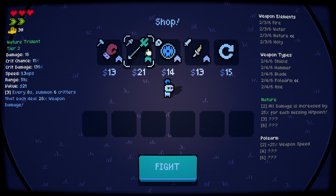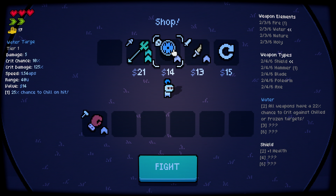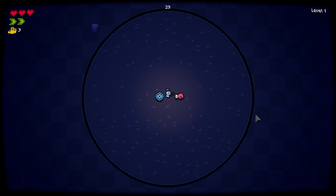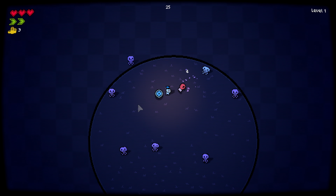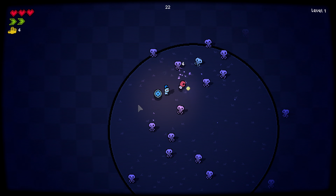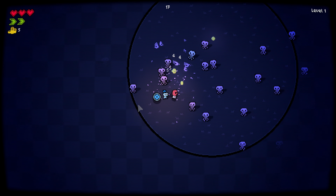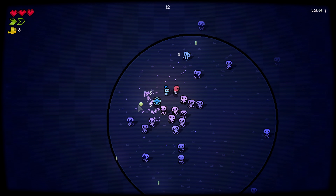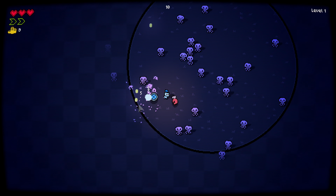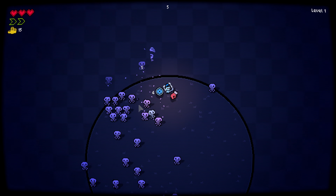We already went the nature build, so we're gonna go for fire. I'm gonna grab whatever is cheap and fill my weapons first, but pick fire most of the time. The dash has iframes and it actually pushes enemies away, but you can only use it twice per game.